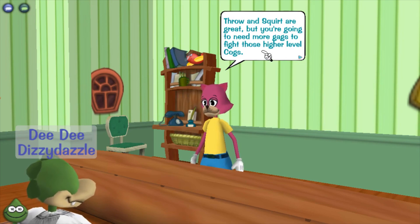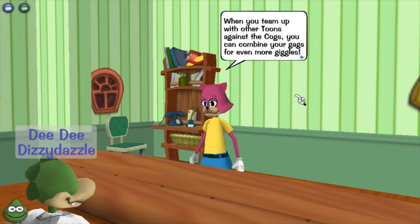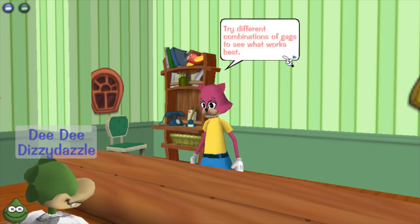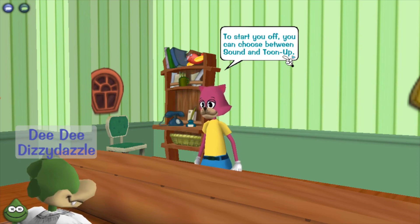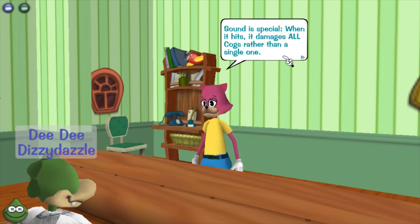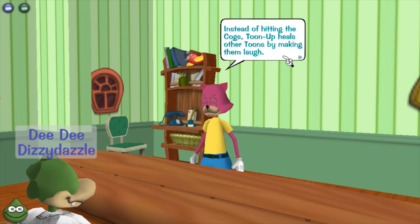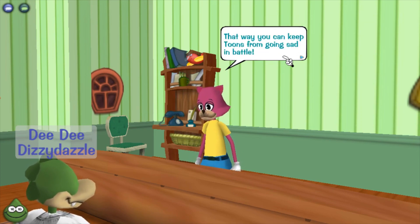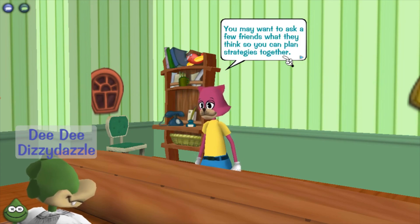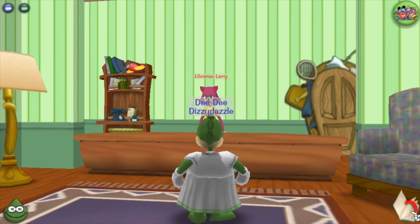Flippy said 'she' — oh it's a girl! The librarian says: 'Throw and squirt are great but you're going to need more gags to fight higher level cogs. When you team up with other toons you can combine gags for even more giggles. To start off you can choose between Sound and Toon Up. Sound hits and damages all cogs at once. Toon Up heals other toons by making them laugh — that's how you keep toons from going sad in battle.' So I need to decide.